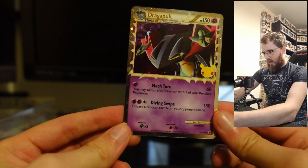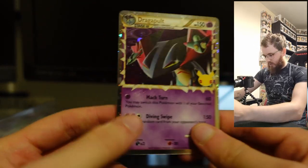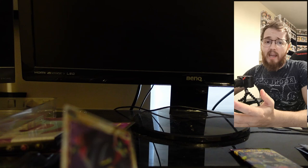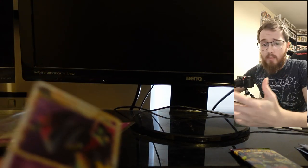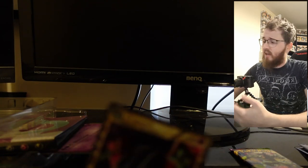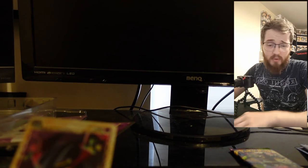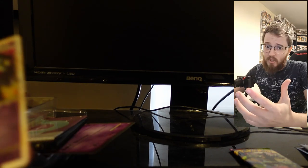We get a Dracopult card with a special shiny outside — I've never seen one with just shiny on the outside before. We also get code cards. I've started playing the game and I'd quite like to use them, so apologies to anyone who came expecting to get code cards — I'm going to be keeping these ones from now on. Sorry.